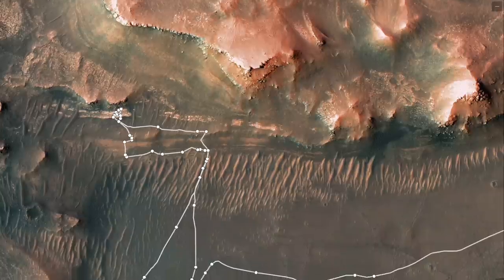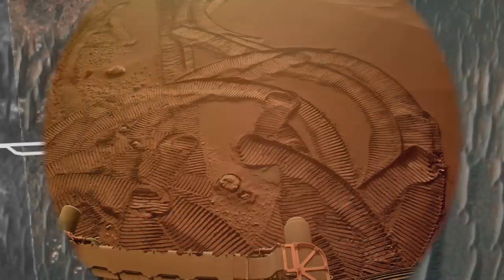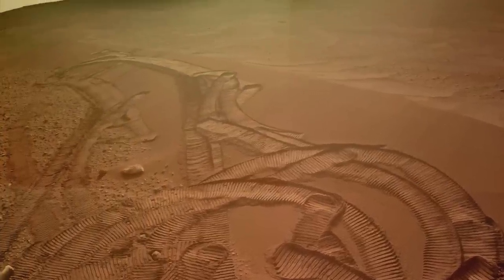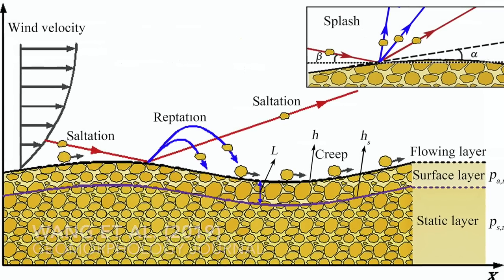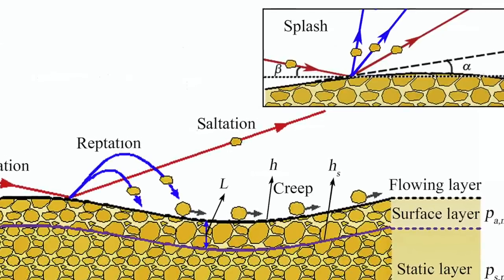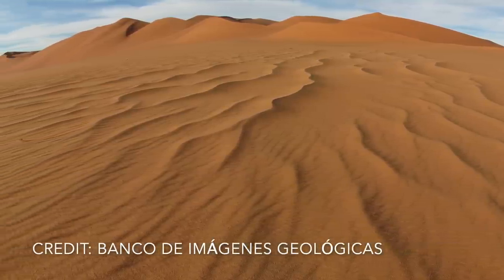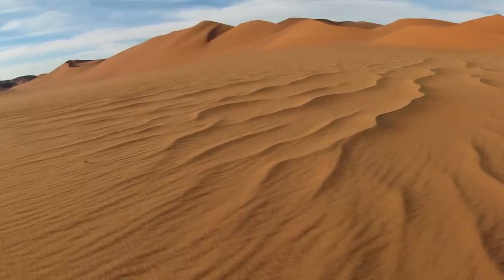Ripples are another, and Perseverance has been driving between and over them for months now, including getting hung up on one, as presented in episode 74. Ripples, unlike dunes, are created when wind-driven sand grains bounce along the surface, splashing other grains as they go. Those splashed grains, which can be bigger than the sand grains, don't move very far — sometimes just creeping along the surface. This action results in a pile of grains that form what's known as an impact ripple.